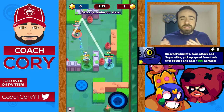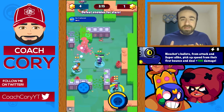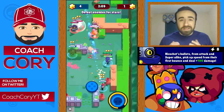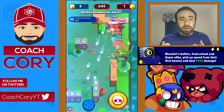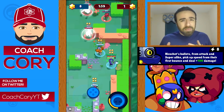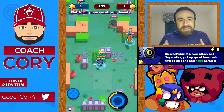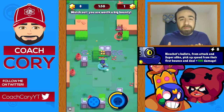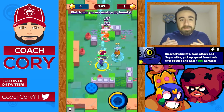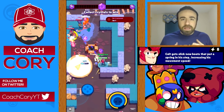Ricochet's star power is whenever he bounces a shot, after it bounces it does an extra 100 damage and travels faster — this also affects his super shots. This is a really good star power on any map where Ricochet already had good bounce shots — he now has really good bounce shots. Even before he had pretty good DPS, but now in those maps it's really good. Honestly he's now basically the best DPS option in the game on maps where he has good bounce shot options.